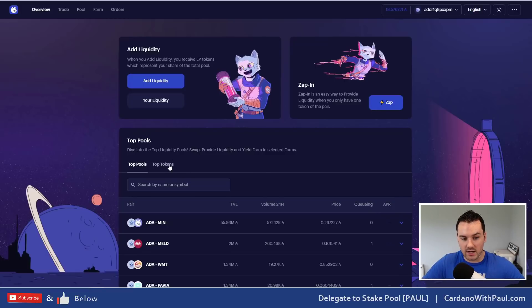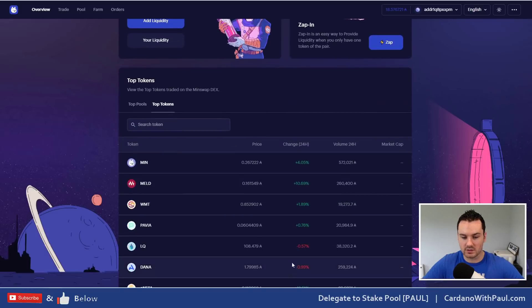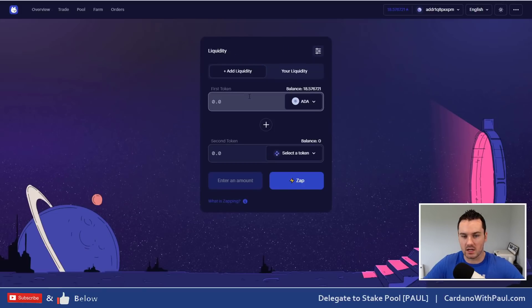A feature I actually like is that if you go into Top Tokens, you can see the different tokens trading — price, volume — and market cap isn't in yet but hopefully we'll see that fairly soon as well. It's a nice feature just to see what the top tokens are on the exchange.